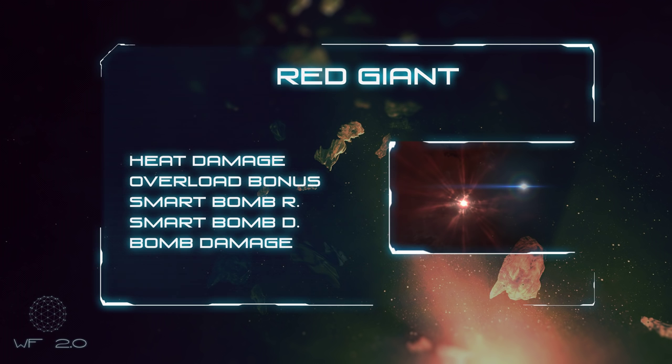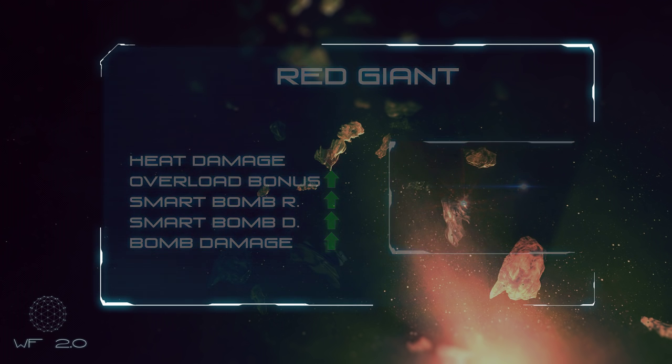Red Giants are quirky systems. If you like to overheat things, overloaded modules get even bigger bonuses. However, they also take more heat damage, so you can be awesome, but not for very long. Bombs do more damage, and smart bombs also have a bigger range and do more damage. So light that Disco Inferno!